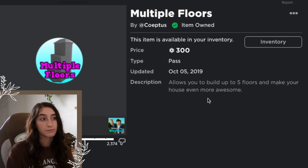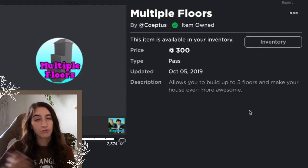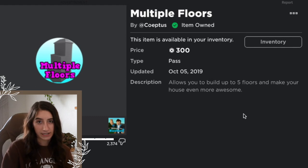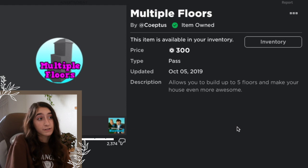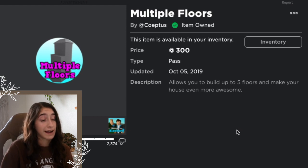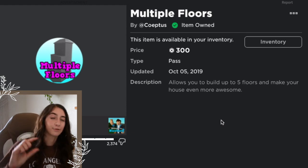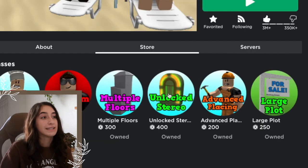The Multiple Floors game pass allows you to build up to five floors, making your house even more awesome. With only one floor there are a lot of limitations on creativity. I'd agree with the 300 Robux price — it's perfect. I highly recommend this one if you want a two-story home, or even a three-story look with decorative windows styled like an attic.